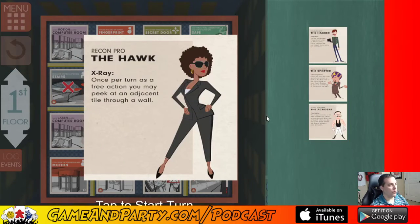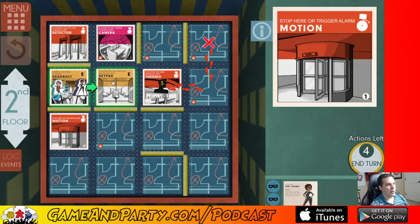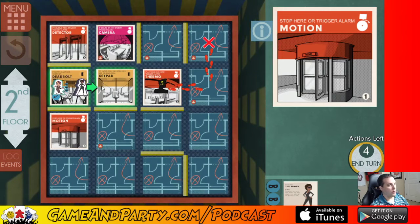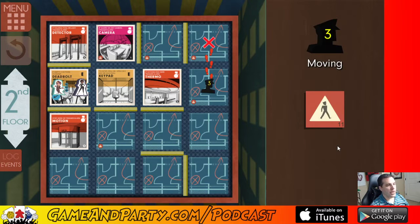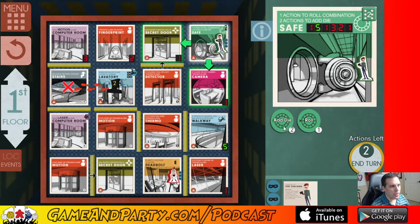Guard's moving right onto the stairs — wonderful, that's perfect. Let's get the hawk to peek through the wall — motion sensor, nothing there. She's stuck, can't really do much. She has four actions left but can't go back down because the guard's right there. I hate this, but I'll burn up her actions — one two three, then peek here, then move her back so the deadbolt's covered so nobody has to spend three actions to move onto it. Sometimes you just have to do that in this game when you're sneaking around.